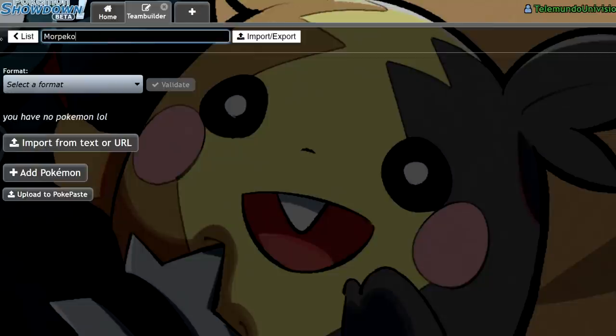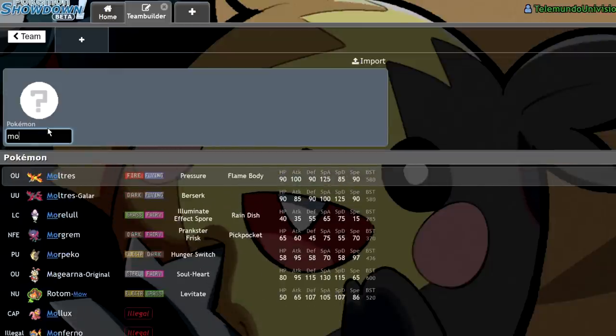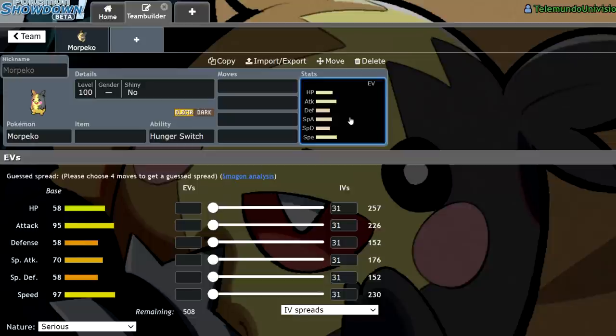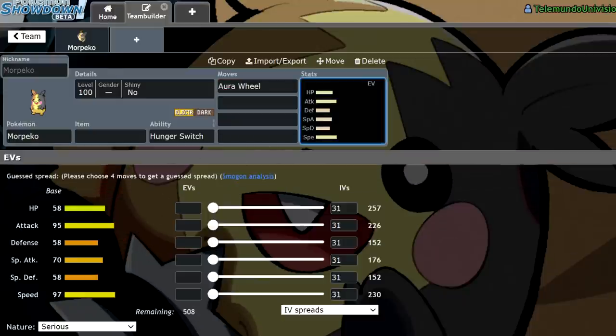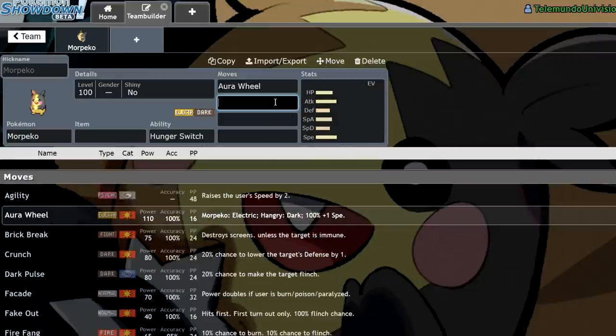Morpeko is actually a really interesting Pokemon. It has some pretty cool support options, and people had experimented with it in earlier VGC 2020 formats. However, it fell off after a bit when Incineroar came into the format — it had a lot of the tools that Morpeko had. But Morpeko has Hunger Switch, and I definitely want to run Aura Wheel, since it's a very powerful move. 110 base power is nothing to scoff at, even coming off of 95 attack — that's doing a ton of damage. And the speed boost every single time you use it is huge.